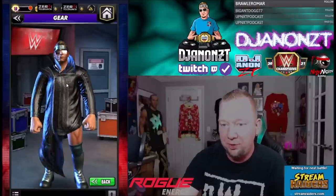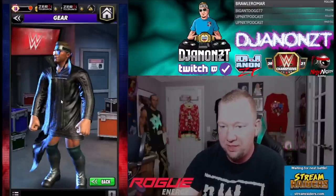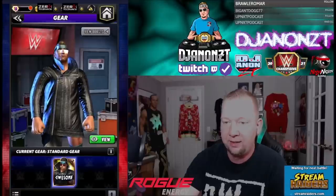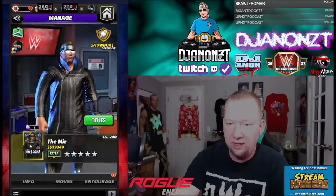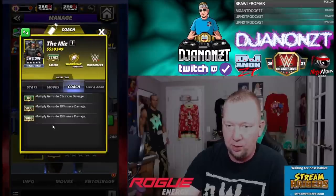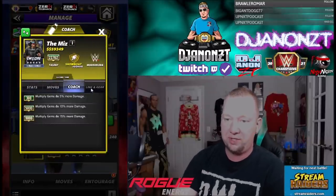Finally we get a new Miz and his little jacket's doing some flippy stuff there, so you gotta respect it. He has no special gear. Let's take a look inside the poster — he's a coach. Multiply Gems do up to 15% more damage, so that's pretty nice.